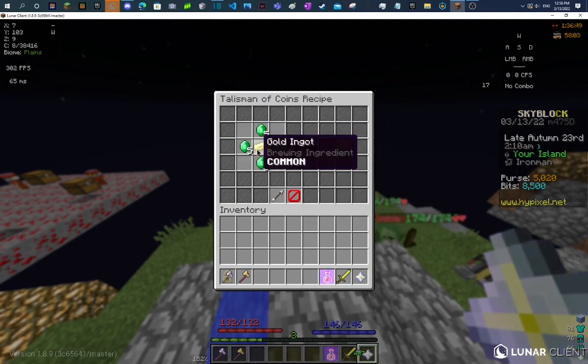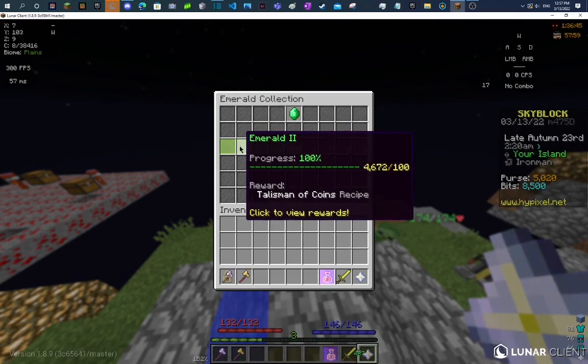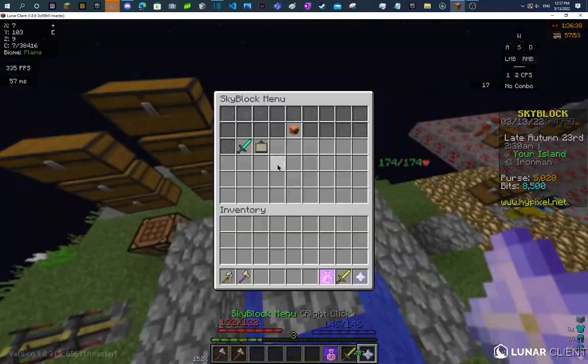For the talisman of coins I just got this stuff — very easy, only a hundred emerald collection. For the magnetic talisman I just got this; it's all found in the deep caverns. I just went there — they were a walk in the park.